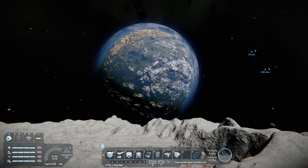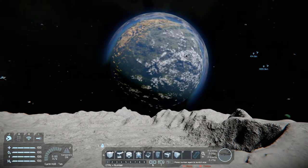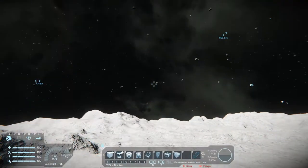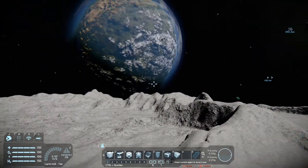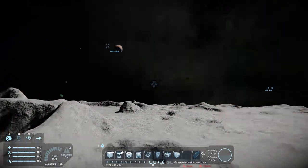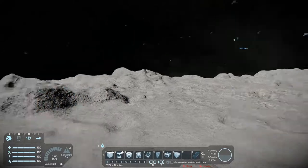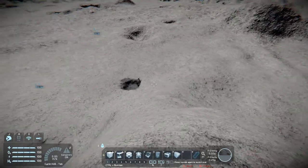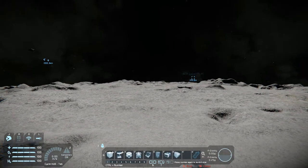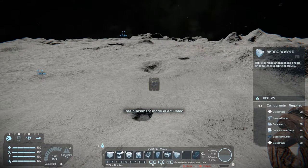Hey everybody, it's BC here and welcome to another episode of Space Engineers. I have a bit of a confession to make — I've been doing some testing behind your back, doing some experiments. I want to say a big thanks to Harbinger for mentioning the artificial mass with the gravity blocks, because that was the missing piece of the puzzle. I've been doing some thinking, got some ideas, and I've got a fun one I want to try today.